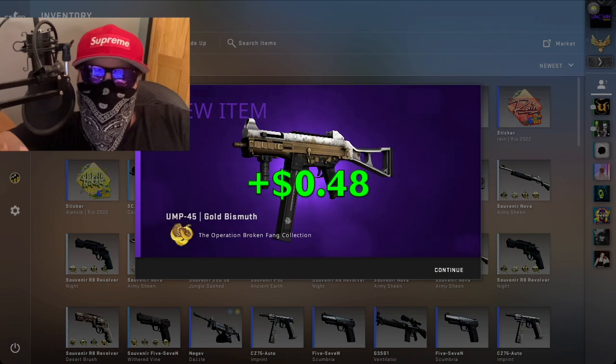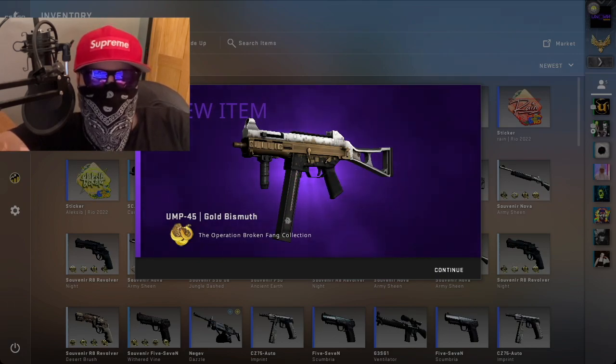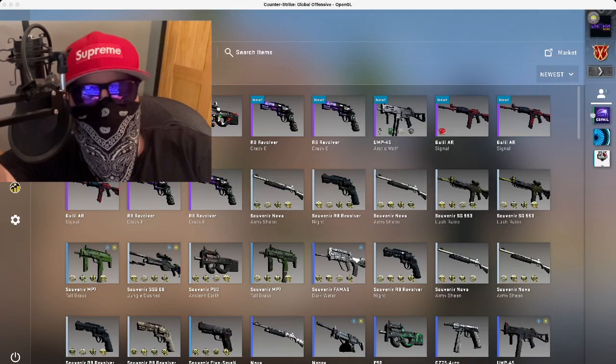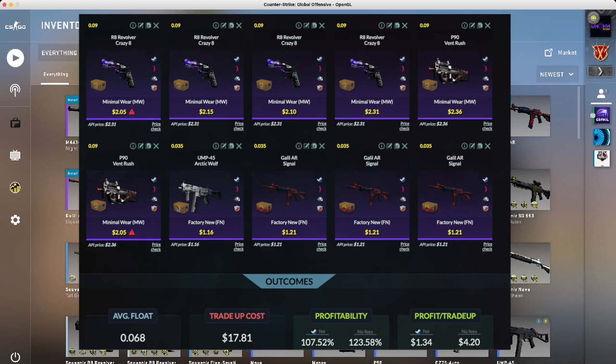Okay, that's not too bad — we're about 48 cents up in profit in total so far. Now we're on to the recoil case one, 60% chance of hitting something from the recoil case.